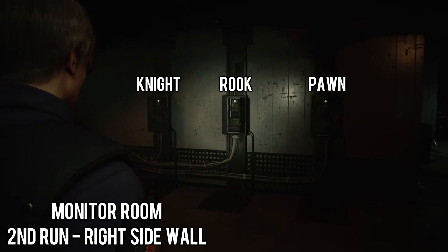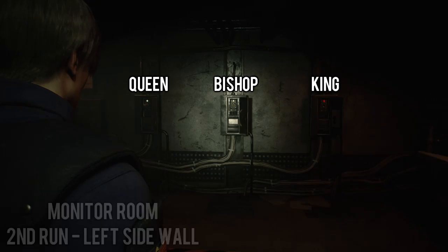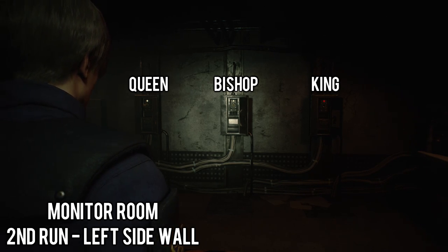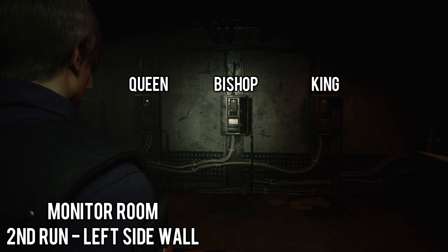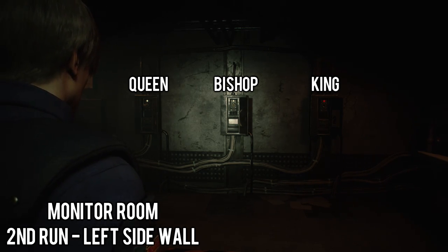Now I'm showing you the order for the second run through the game. If you're facing the table with the clue, we're looking at the right side wall. Now we'll switch to the other side, which is the left side of the room. Again, this is the order you'll use for your second run through the game. If you notice, the one with the knight or the horse isn't the one that's actually marked with the knight or the horse, and that's because the knight or the horse isn't actually where it goes during the second playthrough. I just don't want anyone to get confused by that.